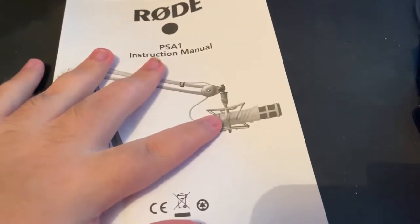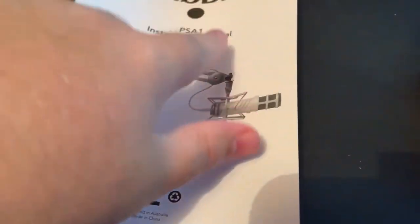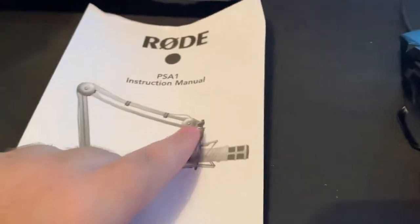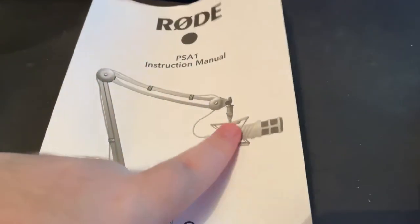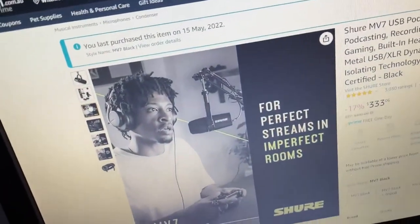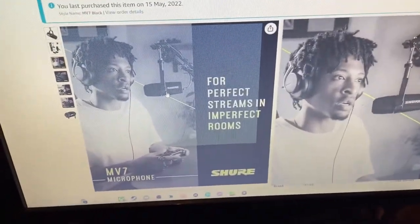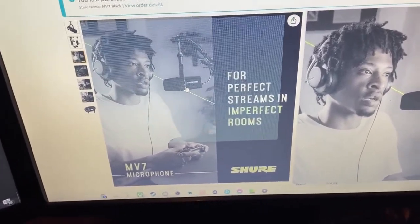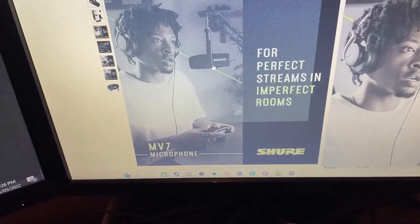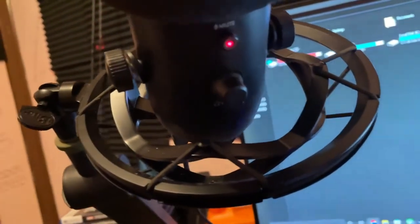As seen here, this big one is also a condenser microphone mostly. The reason I wanted it is how it turns here. I also wanted my microphone right in front — and I had a couple of problems with this one, so I didn't move it. It's never been close like that — it's always been further back.